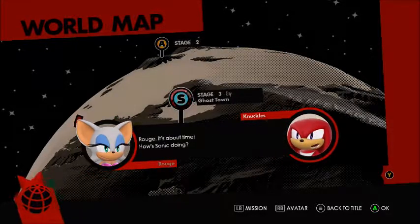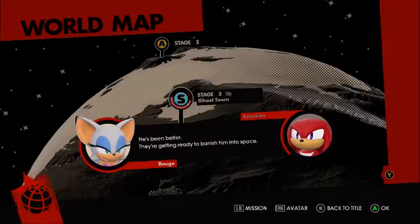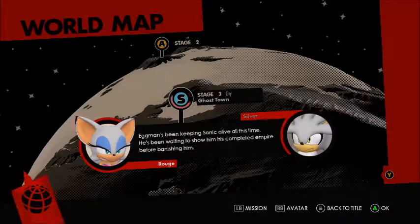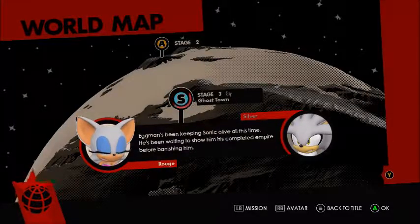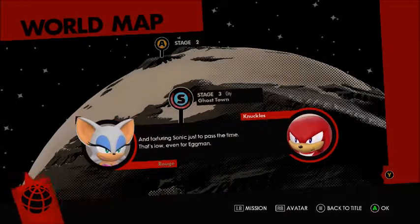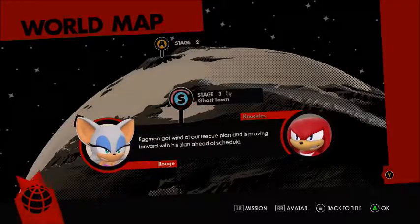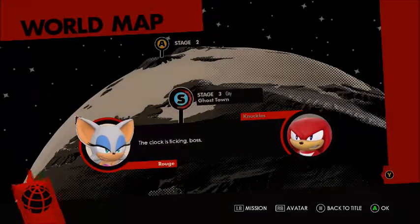Rouge! It's about time. He's been better — they're getting ready to banish him into space. You can't be serious! Eggman's been keeping Sonic alive all this time. He's been waiting to show him his completed empire before banishing him — torturing Sonic just to pass the time. That's low, even for Eggman. Eggman got wind of our rescue plan and is moving forward ahead of schedule. The clock is ticking, boss.